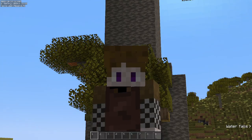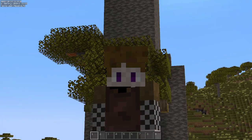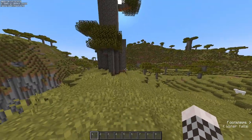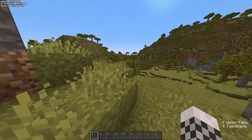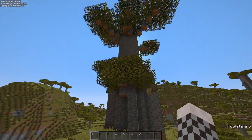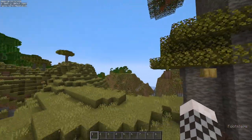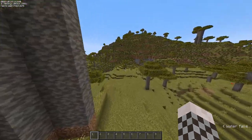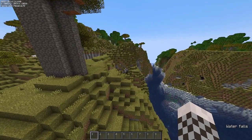Hello and welcome back to another mod showcase. Today we will be going back to the Wilder Wild mod. The Wilder Wild mod is a mod that improves on the Wild Update, since most people consider the Wild Update to be lackluster. They decided to add a bunch of new things like updating the savannah, deep dark, and swamp, and adding stuff that was supposed to be in 1.19 like fireflies and cooler birds. If you haven't seen my previous video, go watch it since I won't be covering everything again.